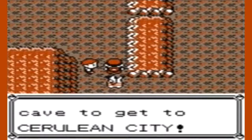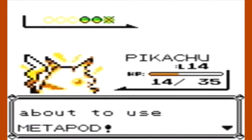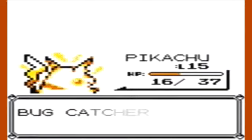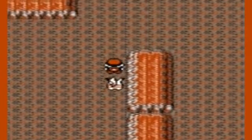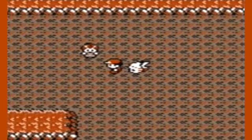You go through this cave to get to Cerulean City, as if you didn't already know that. As many veteran Pokémon trainers know, Mount Moon is very infamous for its number of Zubats you can encounter, and without the power of Repels it's even more annoying. Pokémon battle time!